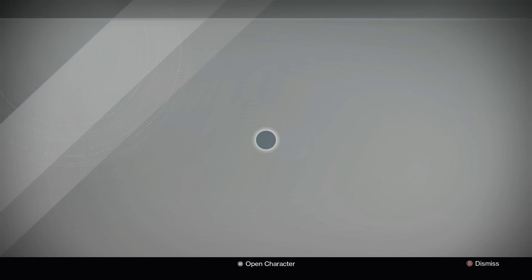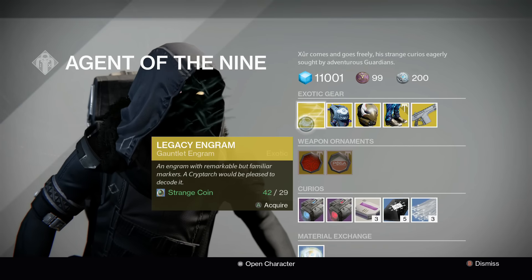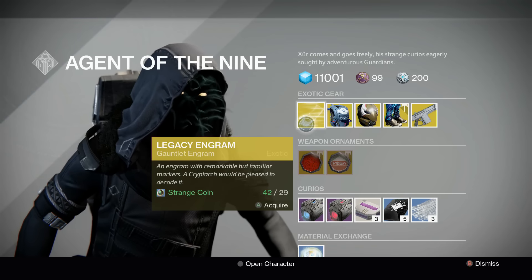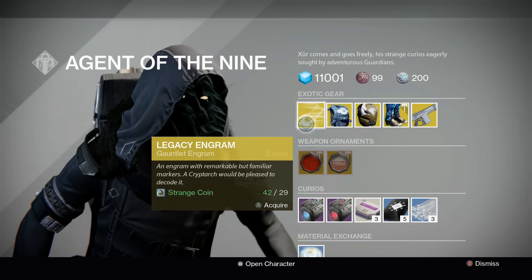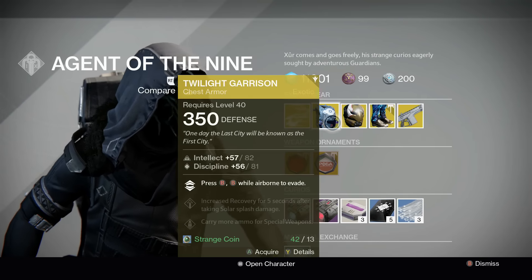First things first, we have a legacy gauntlet engram — so if you're looking for any older gauntlets, this is one you can pick up. I'd be interested to see what light level it decrypts to; I might test that out a little bit later for you guys. Titan-wise, we have the Twilight Garrison.